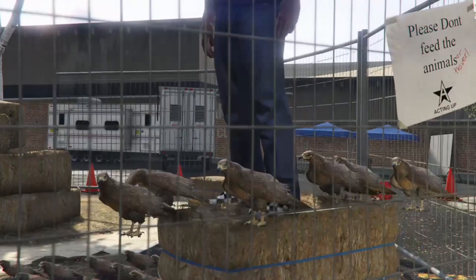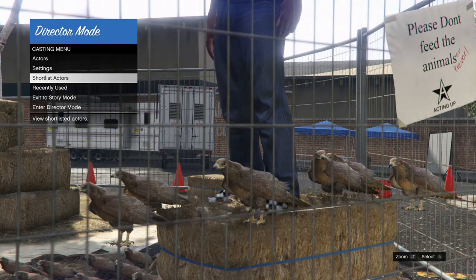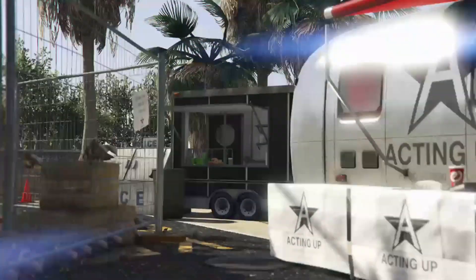My character is about to get on top — and there he goes. When he gets on top, take the rubber band off, back out, go to Actors, go to Emergency Services, and go down to LSPD.